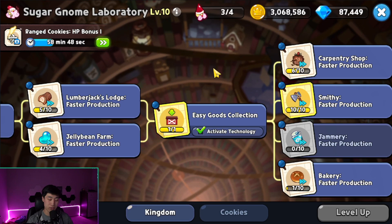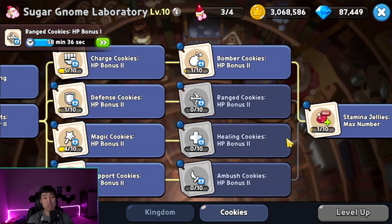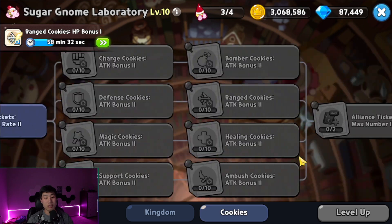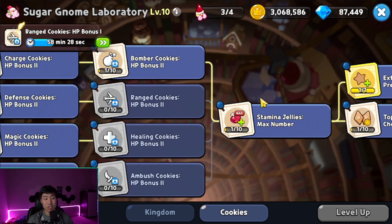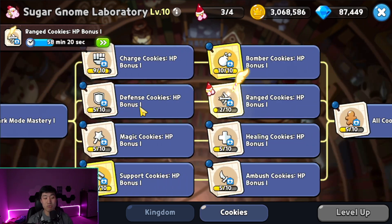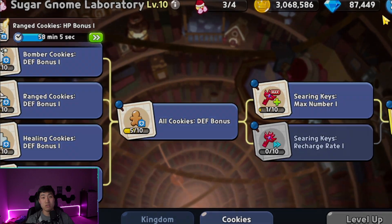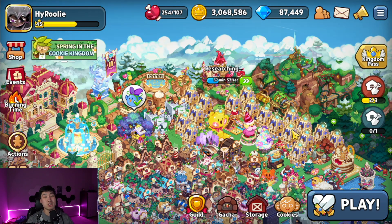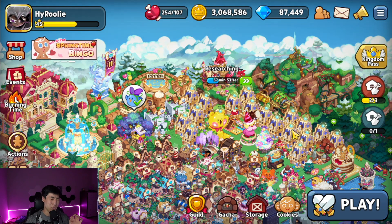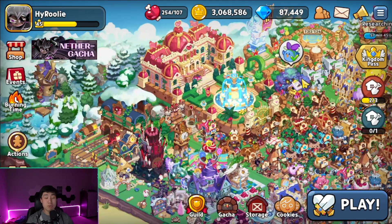The last tip is research. A lot of people have been neglecting ranged cookie stat bonuses since ranged cookies aren't a priority in the arena right now. Even I only upgraded the attack bonus for Twizzly Gummy Cookie. If you're at Kingdom Castle level 7 and have unlocked the Sugar Gnome Laboratory, upgrade your ranged stats now so you're ready when Caramel Arrow releases — she's likely to be meta in the arena.